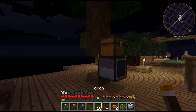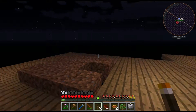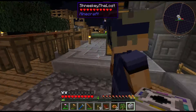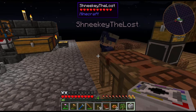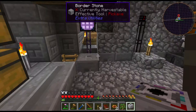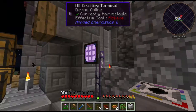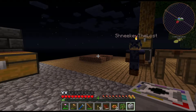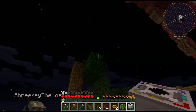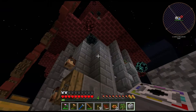A few things that we have done off-camera. First thing, the workbench — Steve's workbench. For whatever reason, trying to make slabs in there was crashing the game. So Sneaky moved it downstairs, and it seems fine now. Go figure.